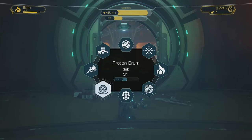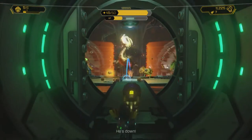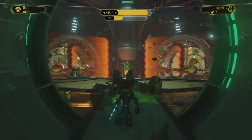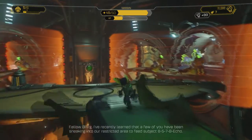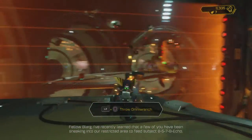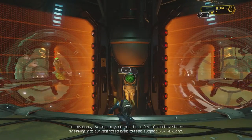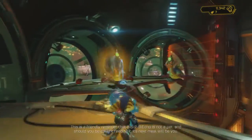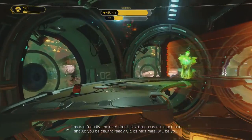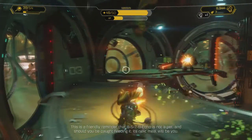Soikon. Flamethrower is almost leveling up. Yeah, the bounce is the best one. I was expecting this. Throw the Omni Reg to our restricted area to feed subject 857P Echo. This is a friendly reminder that 857P Echo is not a mess and should stop beating it — it's dead. Come, Buster.